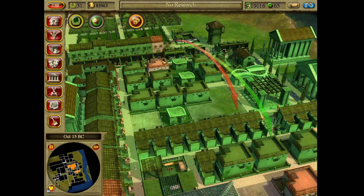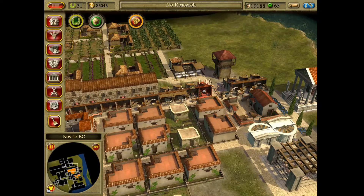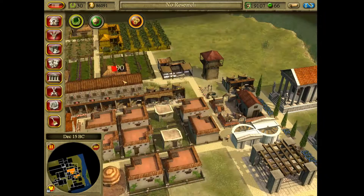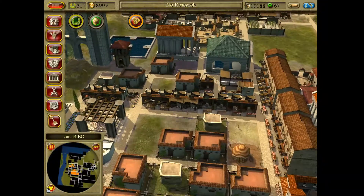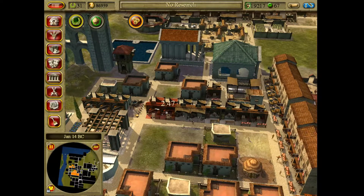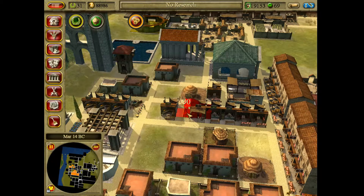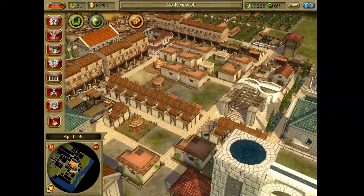Let's go ahead and get rid of some of these and make them fruit sellers — put you there, put you there. Coming over to this side, we'll get rid of this and this, and again we'll make them fruit sellers. We might need fish too now that I look at it, but we'll see.